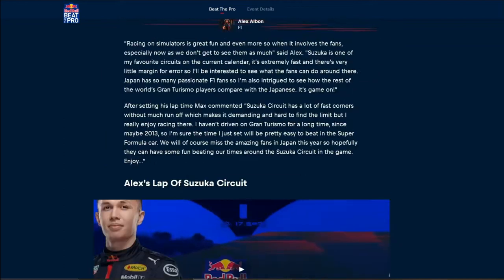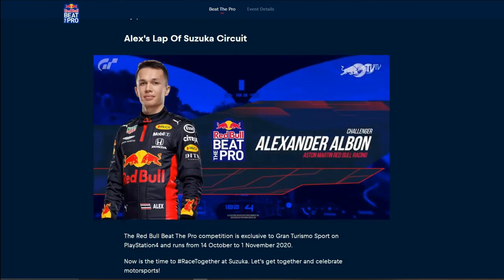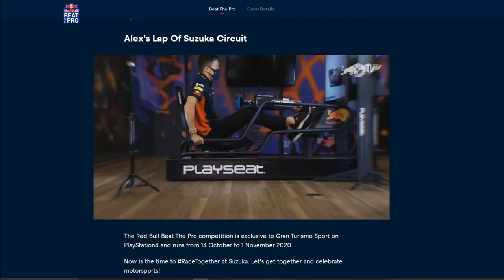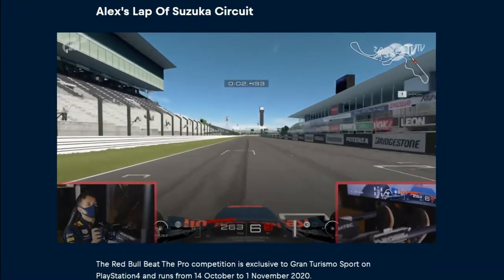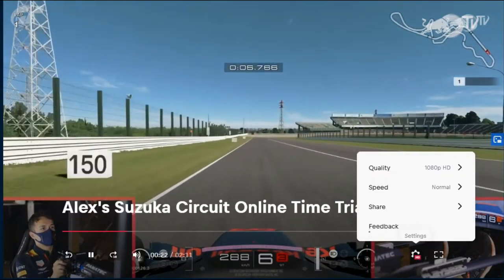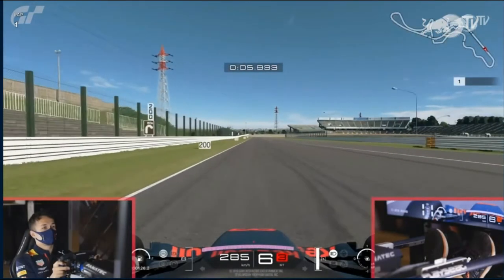This is Alex Albon's lap. He introduces himself: 'My name is Alex Albon, we're at Suzuka, and this is Red Bull Beat the Pro.' We'll slow it down to half speed and drag it back to the start.